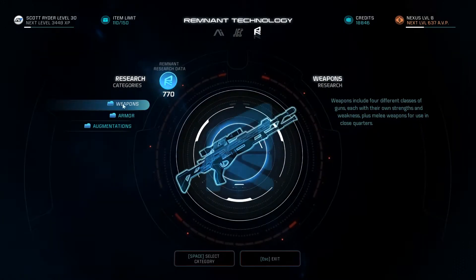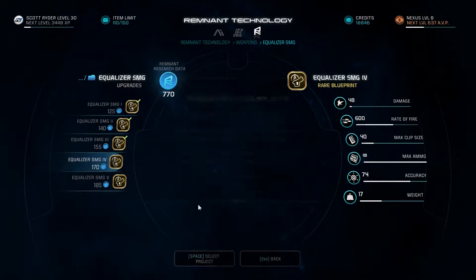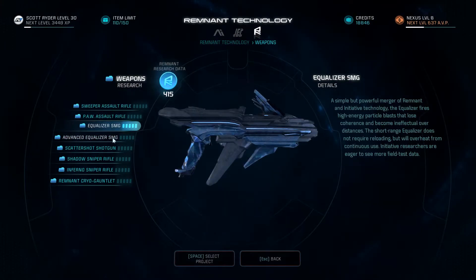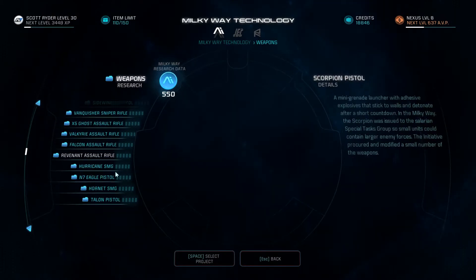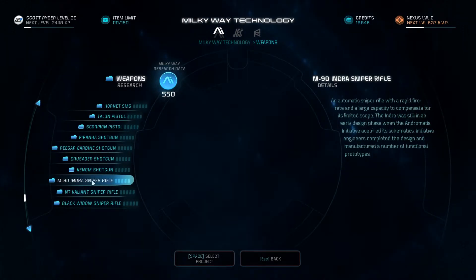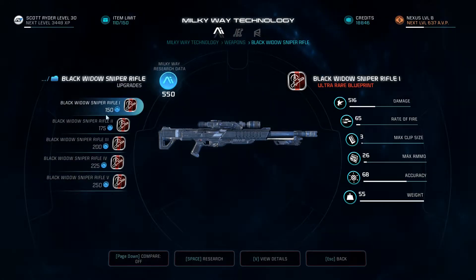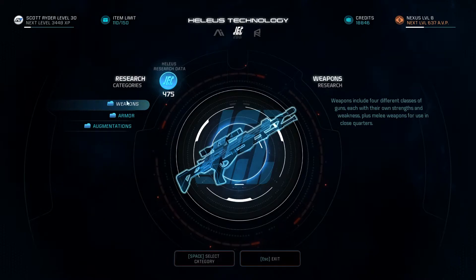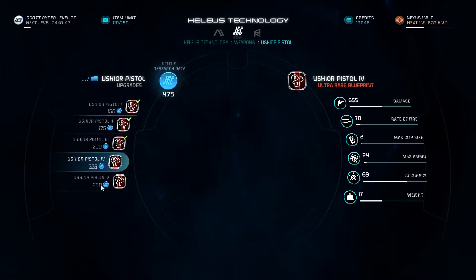The sidewinder has a huge amount of damage, pretty good rate of fire, but a max clip size of six. The Milky Way has all the best guns - I love the hurricane. Here's what we're going to do: our SMG is going to be the equalizer - not because I think it's great, it's okay, but we have enough remnant points to get a cool weapon. Can't get that to level 40 and there's no other weapons I want. I could get a sniper rifle - the black widow right there. I just love the black widow, it is so good.